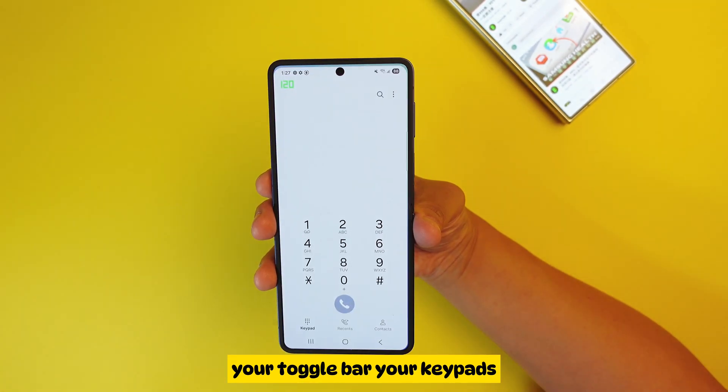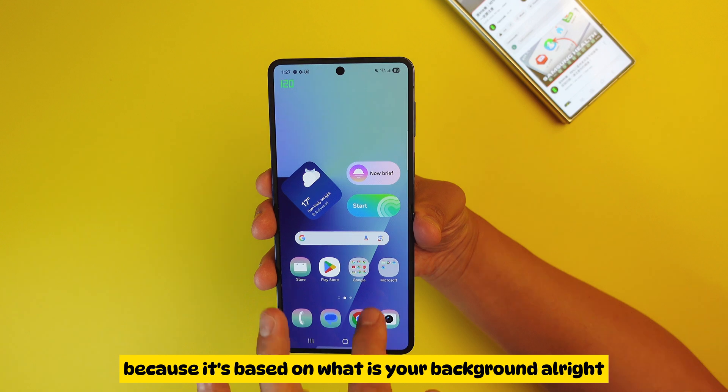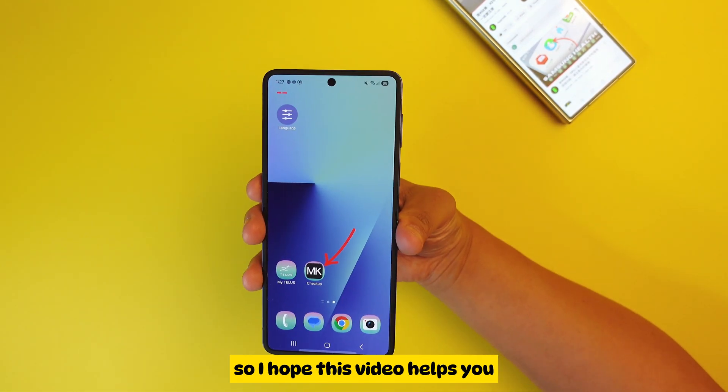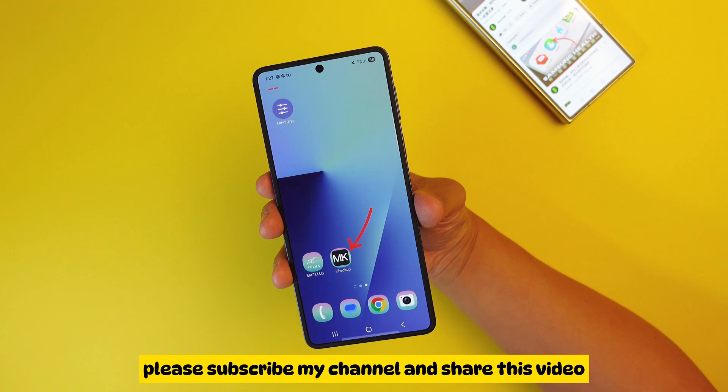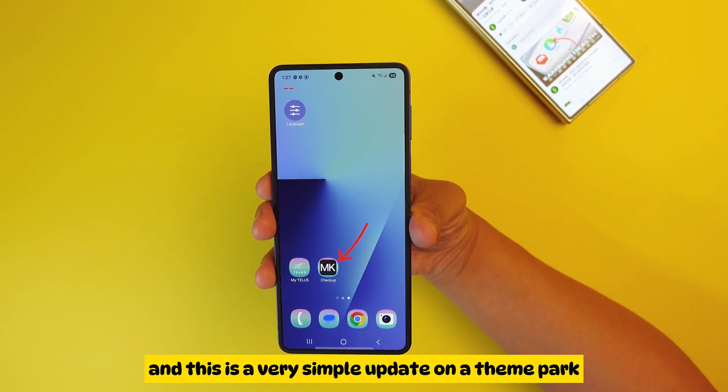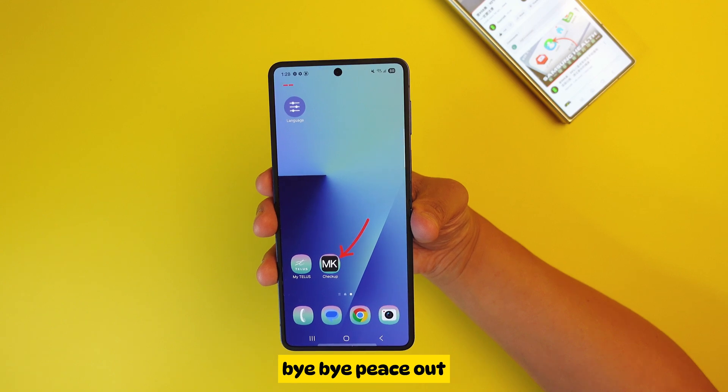Your notification bar, your toggle bar, your keypads — everything has changed, because it's based on what your background is. I hope this video helps you. Please subscribe to my channel and share this video. This is a very simple update on Theme Park, and I'll see you next time — bye bye, peace out!